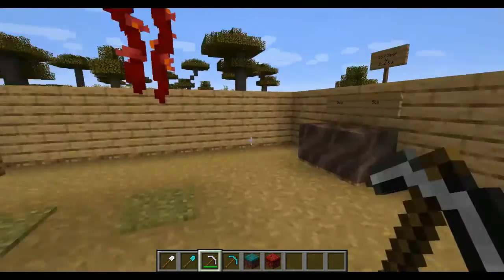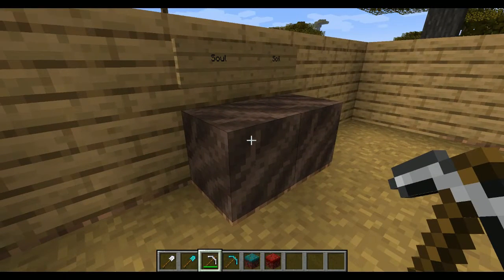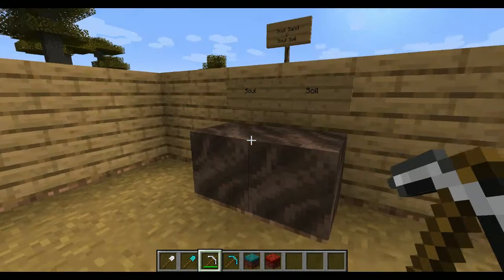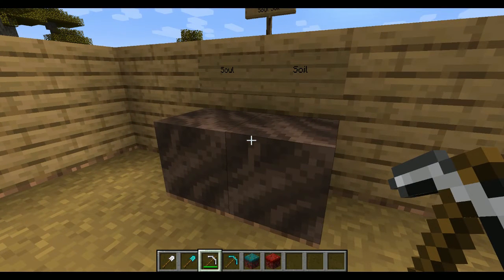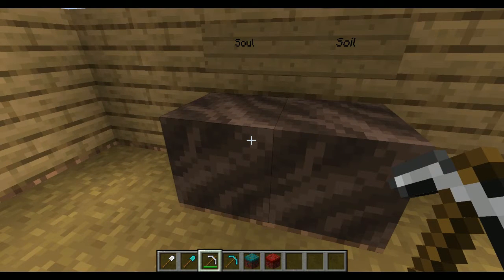Moving on from all this stuff, we have soul soil — a new version of soul sand. Soul soil is actually really cool. It's in another one of the new biomes. There are three new biomes: soul sand valley, crimson forest, and warped forest. Soul soil looks really cool but it is actually really hard to tell apart from soul sand in the Nether. I wanted to test whether soul soil has the same slowing property as soul sand.